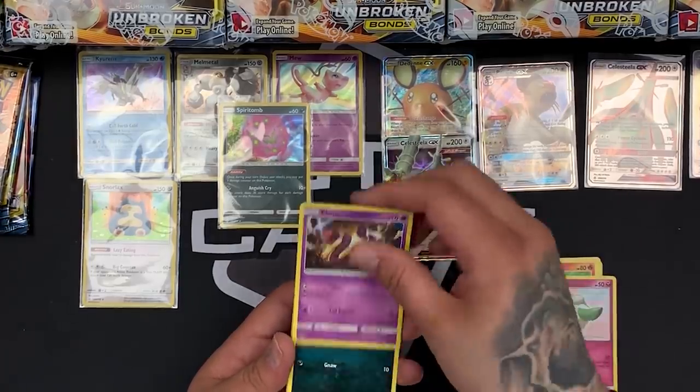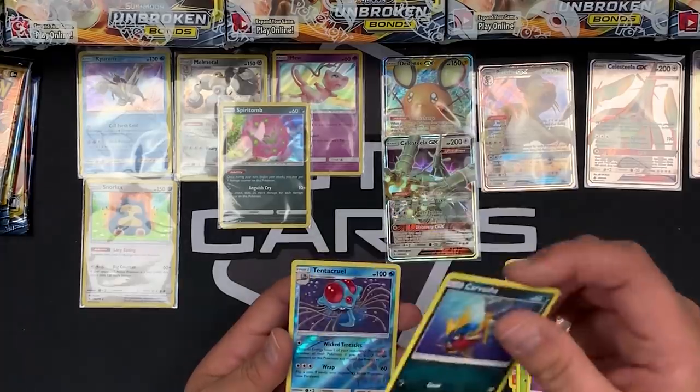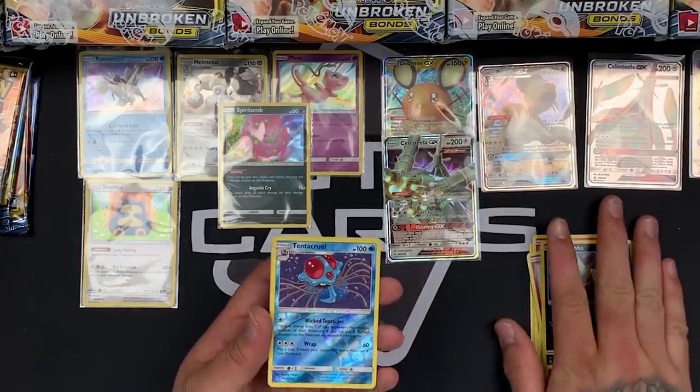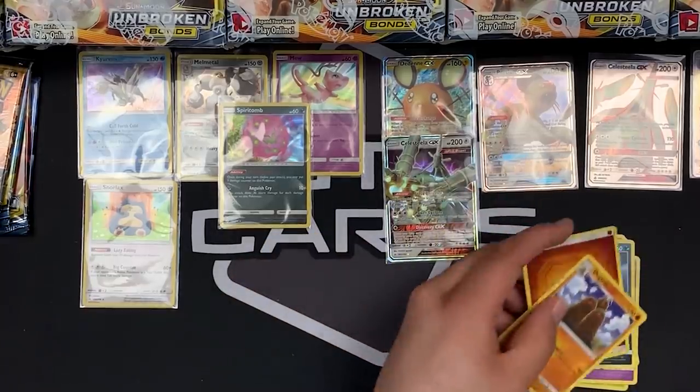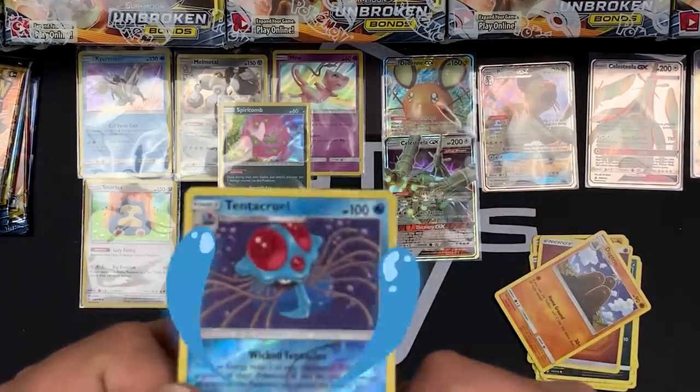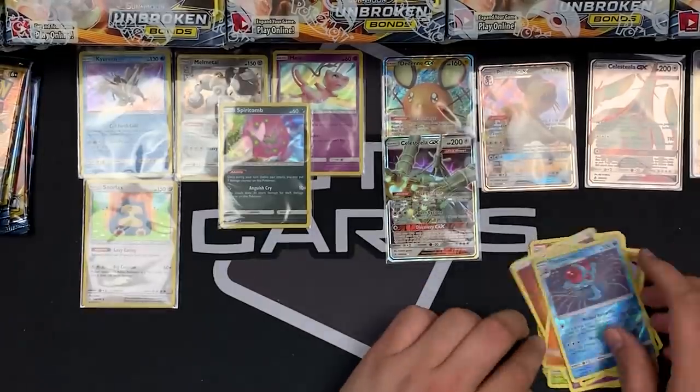Caterpie, Qwilfish — a few commons we haven't seen yet. Ekans, Carvana — another first. How awesome is that Tentacruel! That artwork is absolutely mint. Gotta love Tentacruel — look at that guy.